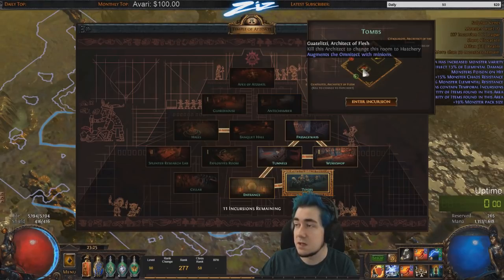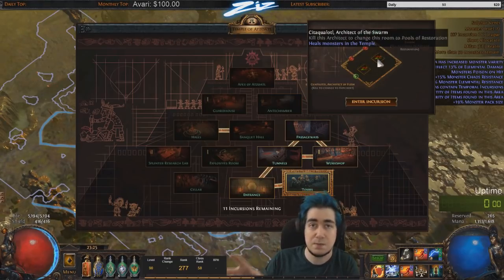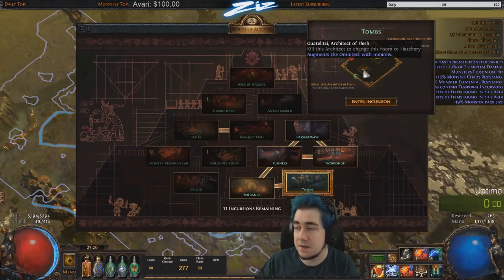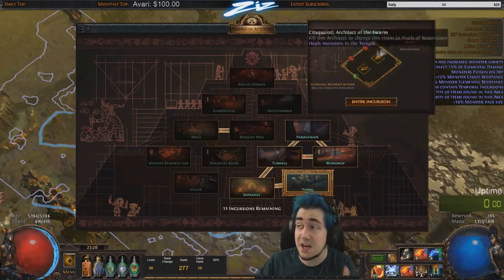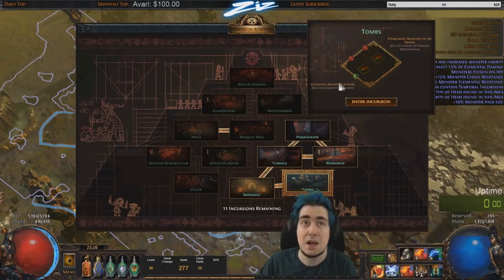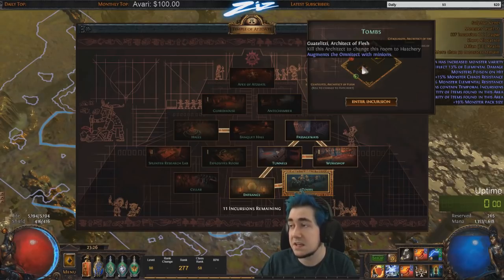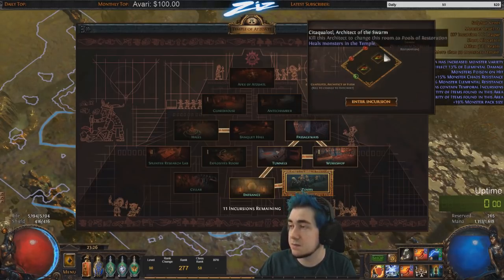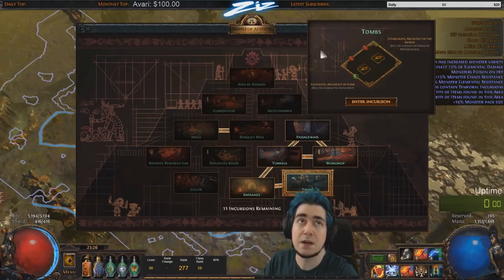The bottom left option changes the room to Hatchery, and the top right changes it to Pools of Restoration. There's a unique monster for each option — two in every area — and that's how you choose which room to upgrade. They can be fairly tough in higher maps. You have a time limit once inside, extended by killing monsters, similar to the breach mechanic.